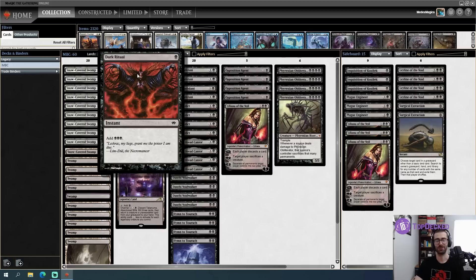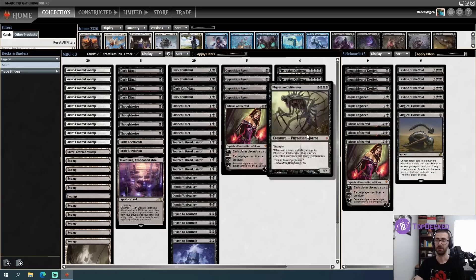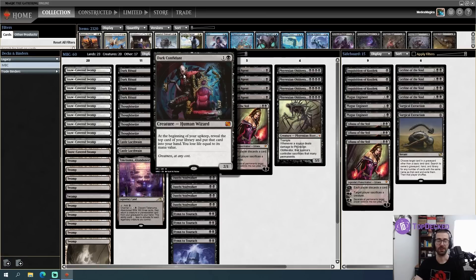This channel is no stranger to using Dark Ritual to fuel all sorts of fun mono-black cards. Essentially the core of this deck is the black-red Prosper decklist that I played maybe three or four weeks ago, and I've just removed the red and added more copies of mono-black goodness. So we don't have the Gurmag Anglers, Fetchlands, Prospers, and Lightning Bolts anymore. We've kind of replaced those with Phyrexian Obliterators. One of the comments on that Prosper video was that there is a severe lack of greatness at any cost in this decklist. And honestly, I agree.